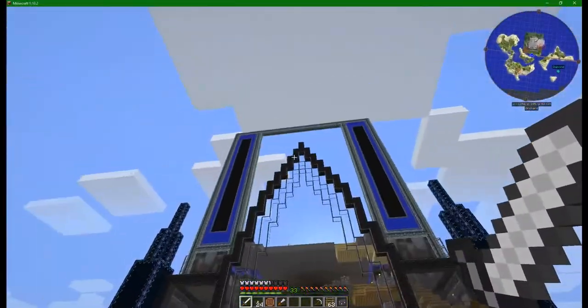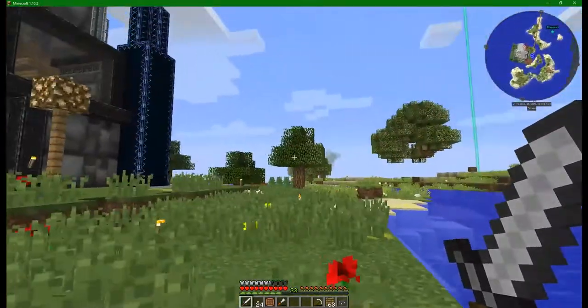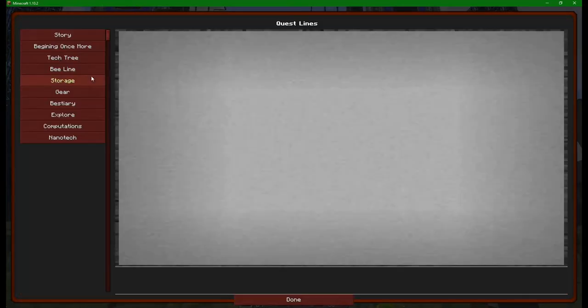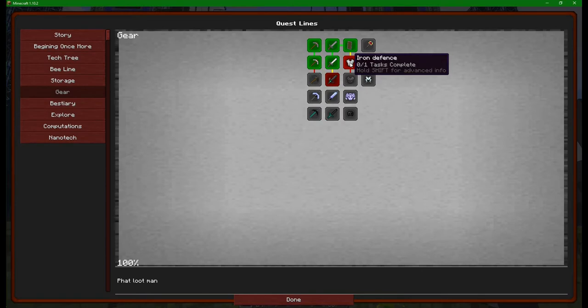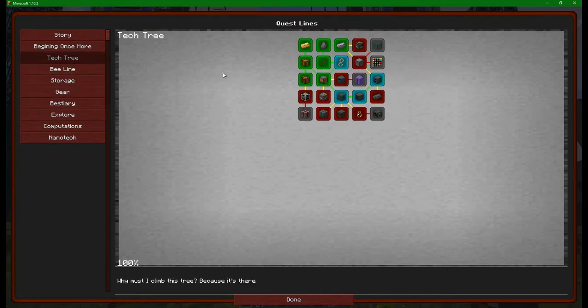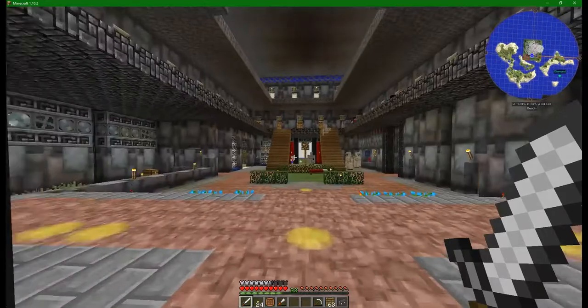For the past couple of episodes we've been going around doing a whole load of building stuff, and I thought today we might actually just go around and do a few quests. There are a few low-hanging fruit - if we look in the gear we could go make ourselves an iron set of armor, maybe even some dark steel equipment, get the tech tree going and get a few of these quests done. But I think the first thing we're going to do is go make ourselves a brand new set of iron armor.